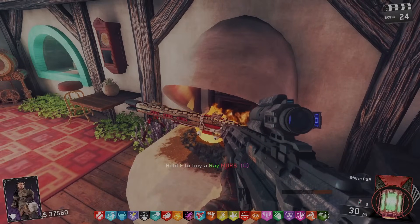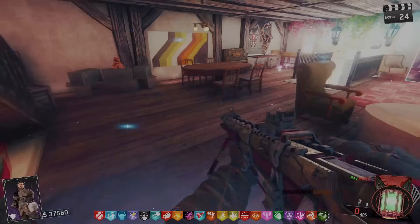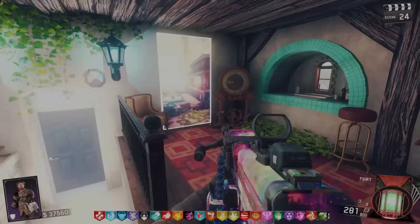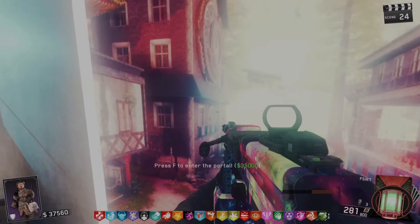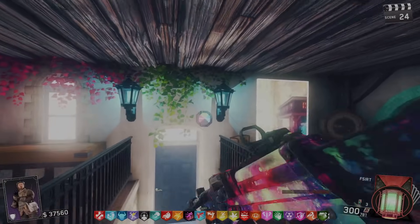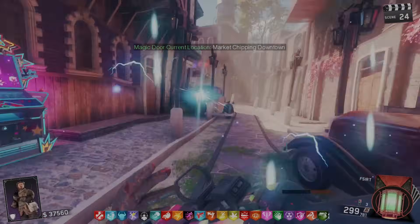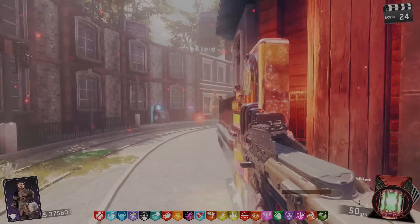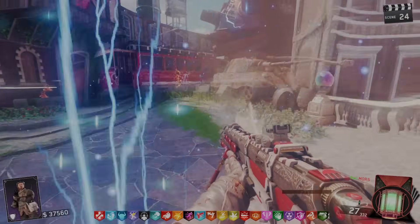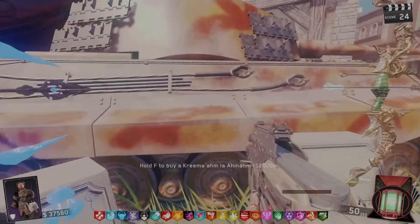Calcifer says: 'I see you've completed all the challenges. It wasn't that hard, was it? Anyway, thanks for cleaning up your mess. This place clearly isn't for you. I've opened a portal back to your dimension — feel free to go away whenever you want. Take this as a gift.' Ray Moors are now available! What is this thing? Oh my gosh — it's like a ray gun sniper! The bows are also unlocked.